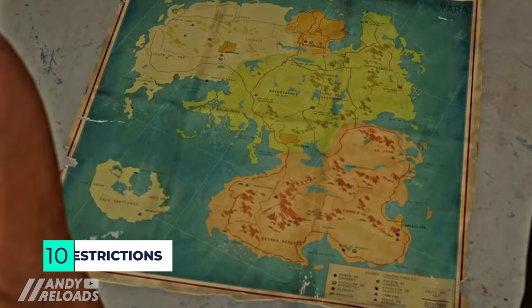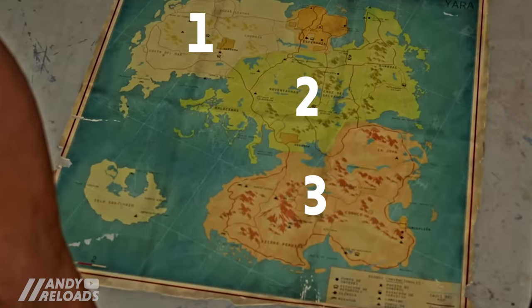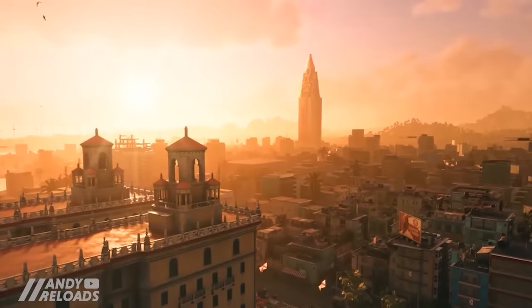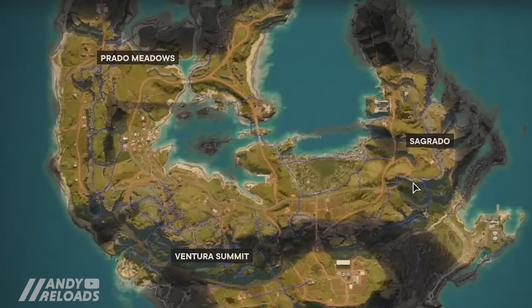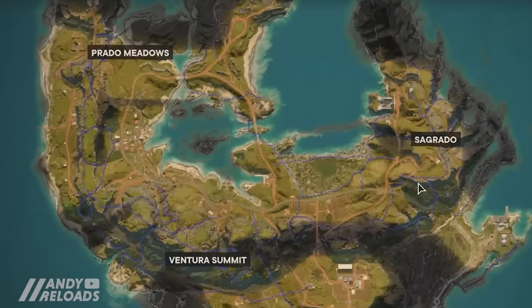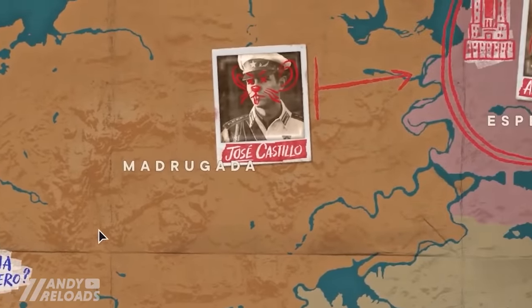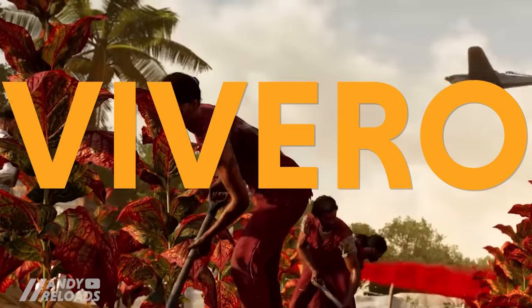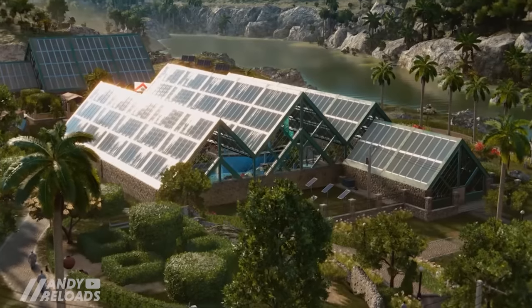Let's talk about the map first. There are three major storyline regions in the game, with the final questline finishing in the capital city of Esperanza. We start on the tutorial island in the bottom left of the map where you'll learn the basics, and after finishing it you'll have the choice to pick one of the three mainland regions. The game recommends heading to the Magrugada region first.